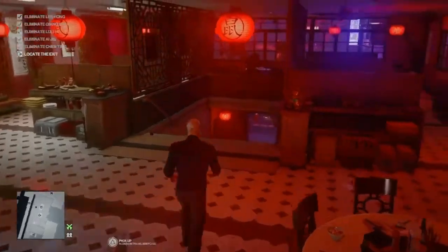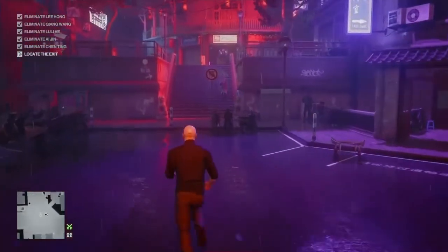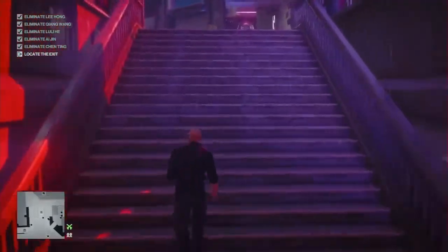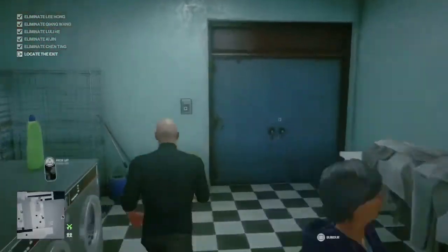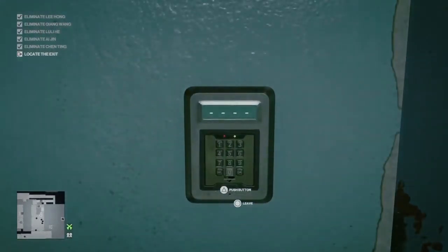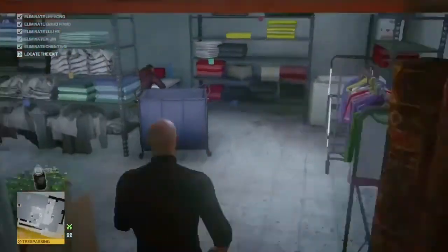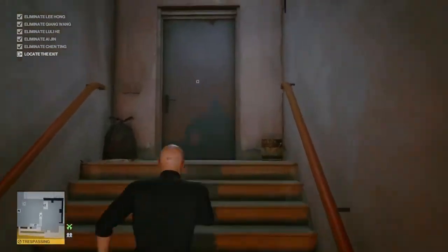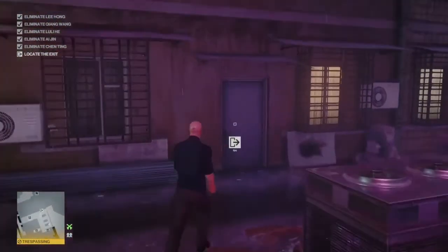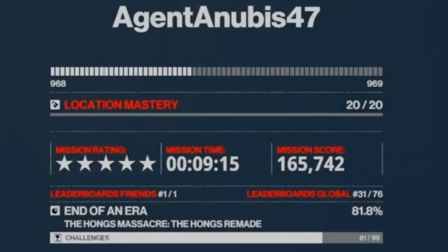All five targets are dealt with. Now we make our escape — the only exit is the rooftop apartment. Run straight across the square after leaving the restaurant into the laundromat and use the door code 10118 to access the stairwell. Run all the way up the stairs, through the room with the two enforcer guards, further up to the rooftop where the sniper is located, then hang a quick left and out the apartment door. That's one more featured contract taken care of — I've been Anubis and I'll see you in the next video.